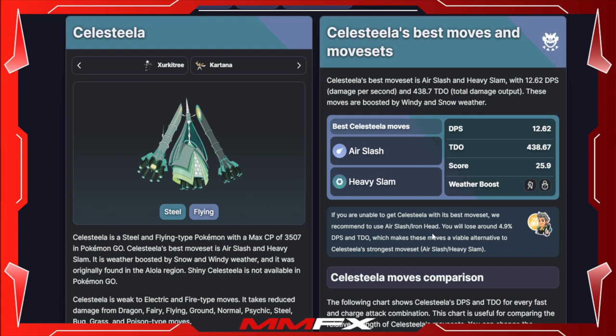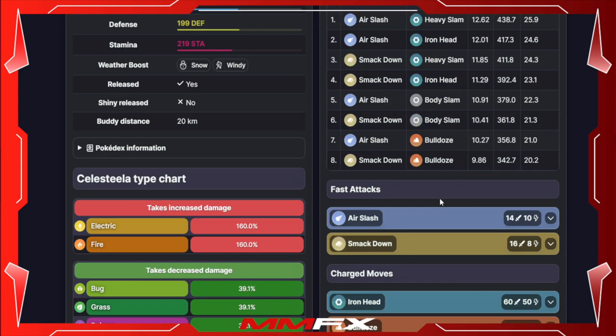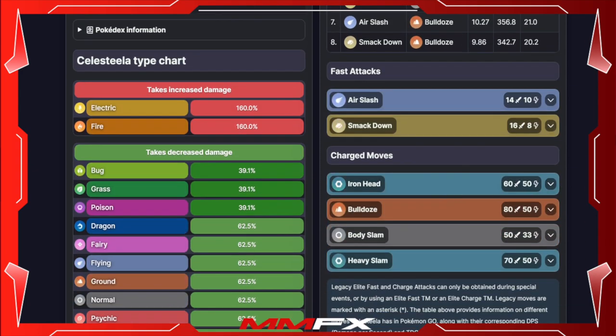Let's move on to Celesteela. Celesteela is a Steel and Flying type Pokemon with the stats: 3507 CP, 207 attack, 199 defense, and 219 stamina/HP.